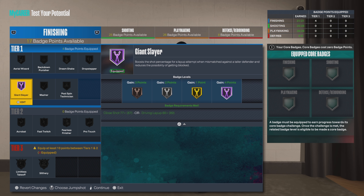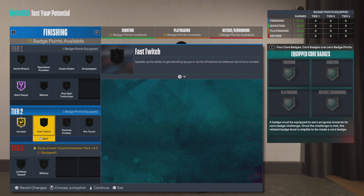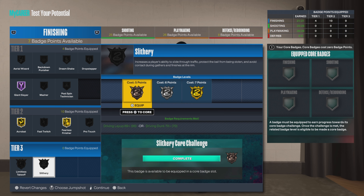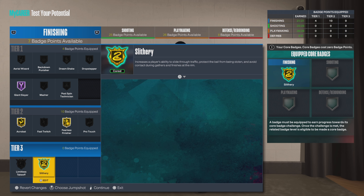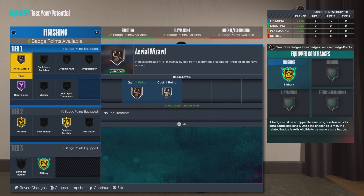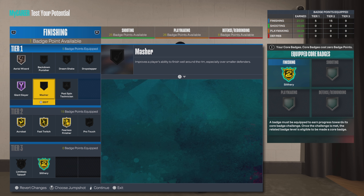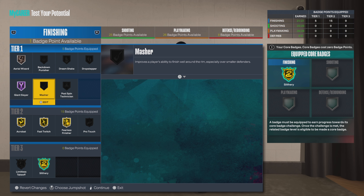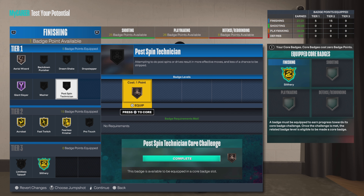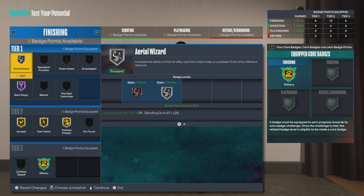Let's go Hall of Fame on Giant Slayer, gold on Acrobat, gold on Fearless Finisher. For Slithery we don't need that. Let's go bronze on Area Wizard, gold on Fast Twitch, and silver on Post Spin — actually let's keep it practical, silver on Area Wizard.